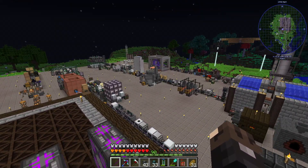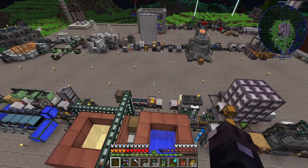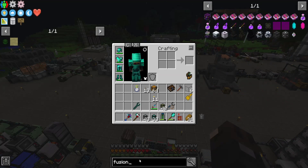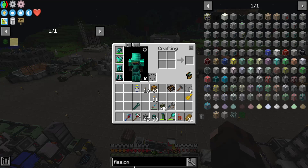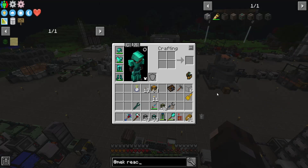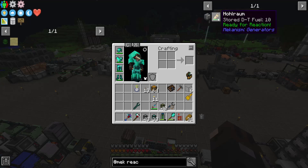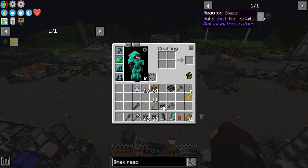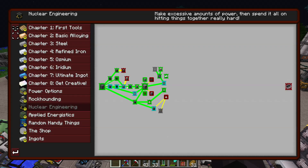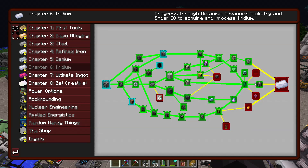In this video, for the remainder of it, I'm going to upgrade my power production and I think the way we do that is a fusion reactor from Mekanism - I've never made one before. Actually, never mind - I literally can't. I need iridium alloy plates. Mark of the Falling Whatever ritual - is that what we're really gonna do? I really don't want to do that.